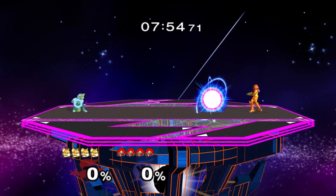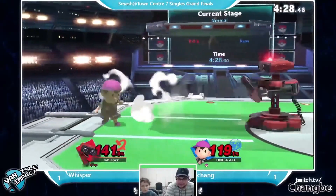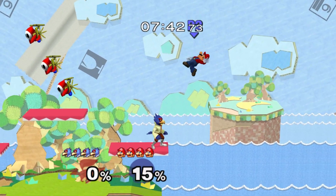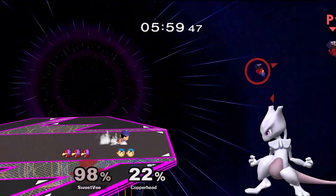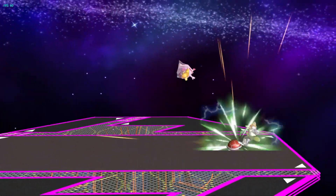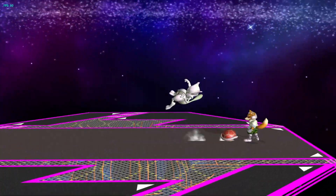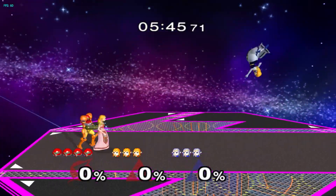Before I get into the specifics of each character's Reflector, it should be noted that all Reflecting moves in Melee have a 1.5x damage multiplier and no speed multiplier like in the later games. So while each Reflecting move has different properties, attack-wise they're all going to do roughly the same thing when they send out a projectile in the opposite direction. In addition to this, all Reflectors can break — they each have a threshold of about 50% until they fail and then stun the character as if they got a shield break. This is, however, not as easy to do as it is in the later games and thus really uncommon to see without setting it up intentionally.